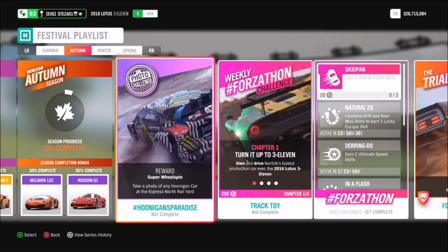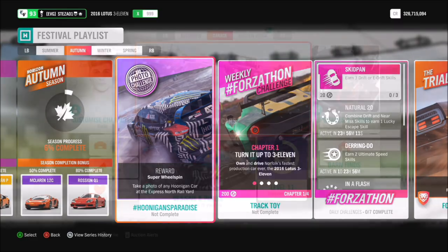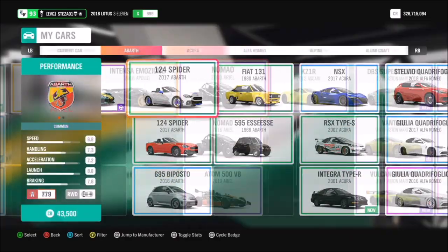Hello and welcome back to Everything Gaming. In today's video we are doing a guide for week two's photo challenge called Hoonigan's Paradise, which wants you to take a photo of any Hoonigan car at the Express North Railroad. This is another easy photo challenge, but a lot of you found week one quite helpful, so hopefully this will help too — especially for people new to Forza Horizon 4 or who don't know where certain locations are.